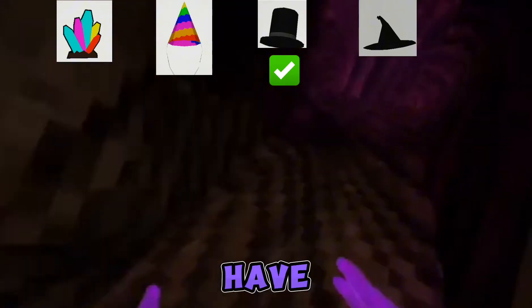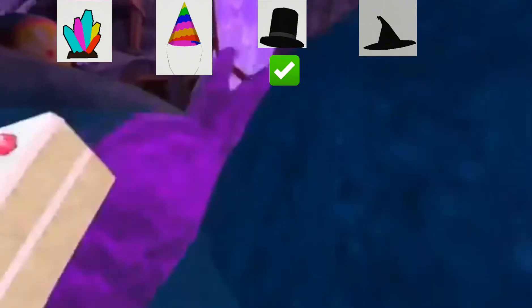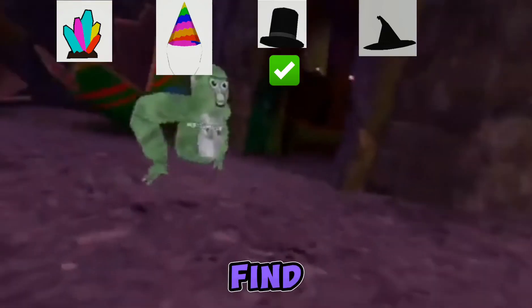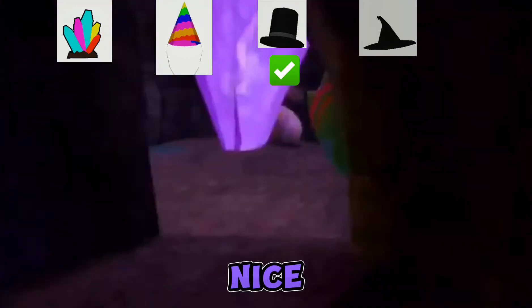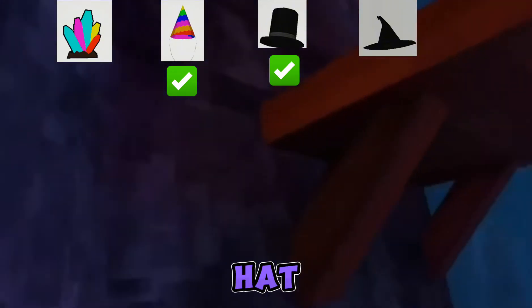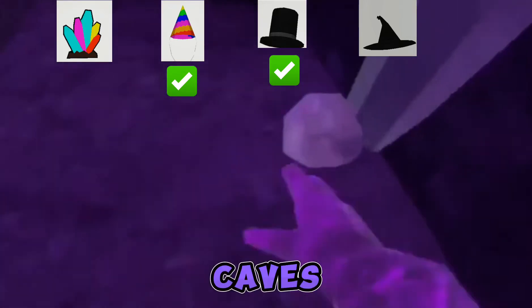Let's go to a caves lobby - someone has to have the caves badge in there. There has to be a party in here because this is where all the kids come - they're trying to find ghosts. Do you have caves badge? You do not. New player right there, nice - always welcome. Party hat, check! Does he have caves badge? He does not. Okay but party hat is checked. I'm doing a channel video. Now we have two scratched off - all we need is witch hat and caves badge.